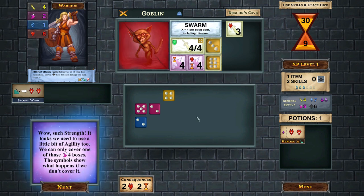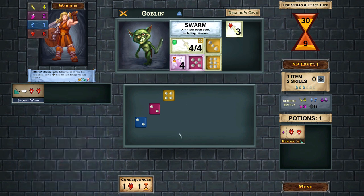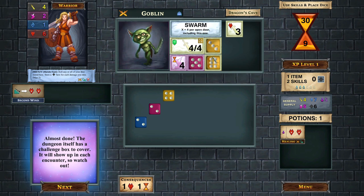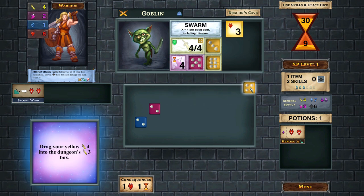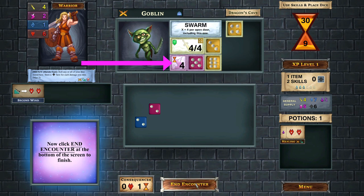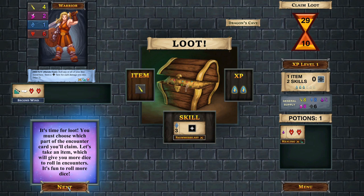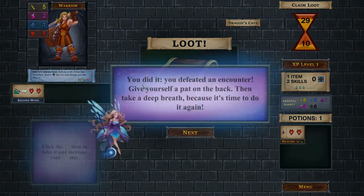We need to cover the dungeon's requirement with at least a yellow three, otherwise we take damage. We've covered everything except the agility box, so we take one time cost. We end the encounter, and now we get the choice of loot. I'm going to take the item - a boost to strength. Now we've got five strength dice - that's awesome.